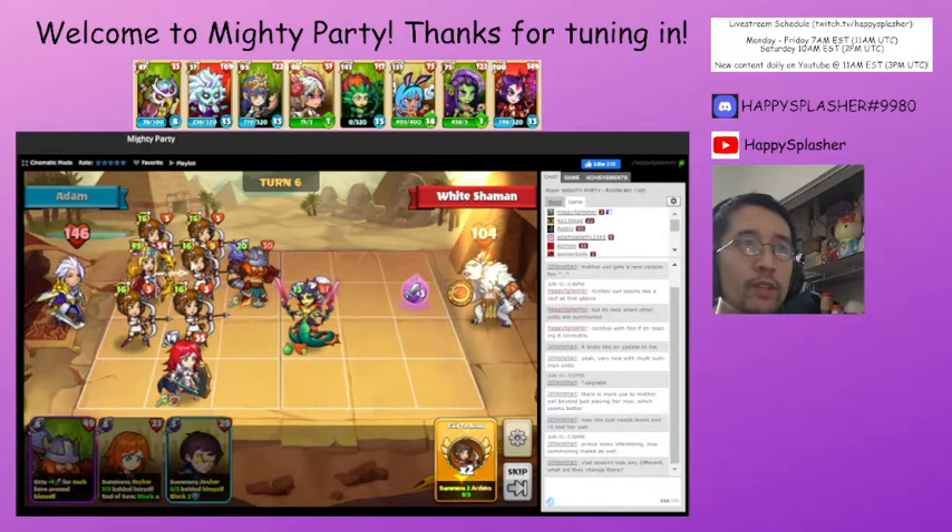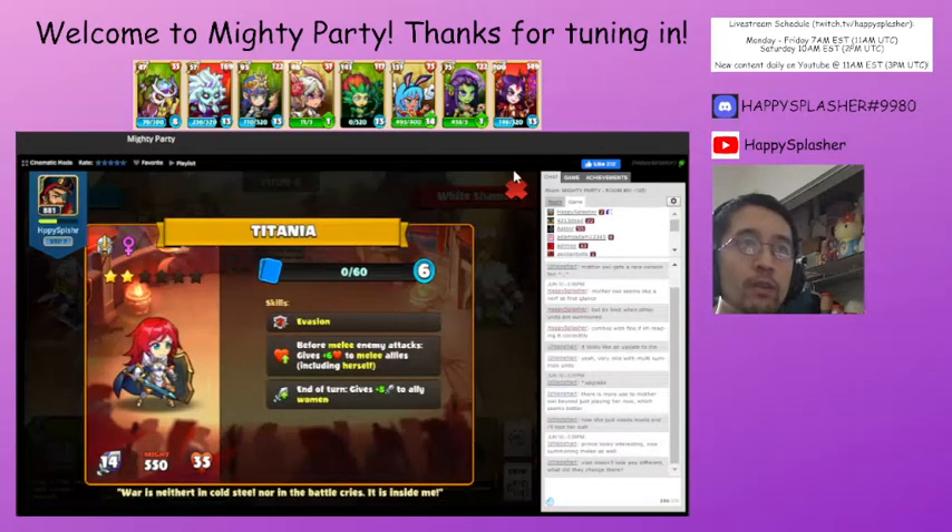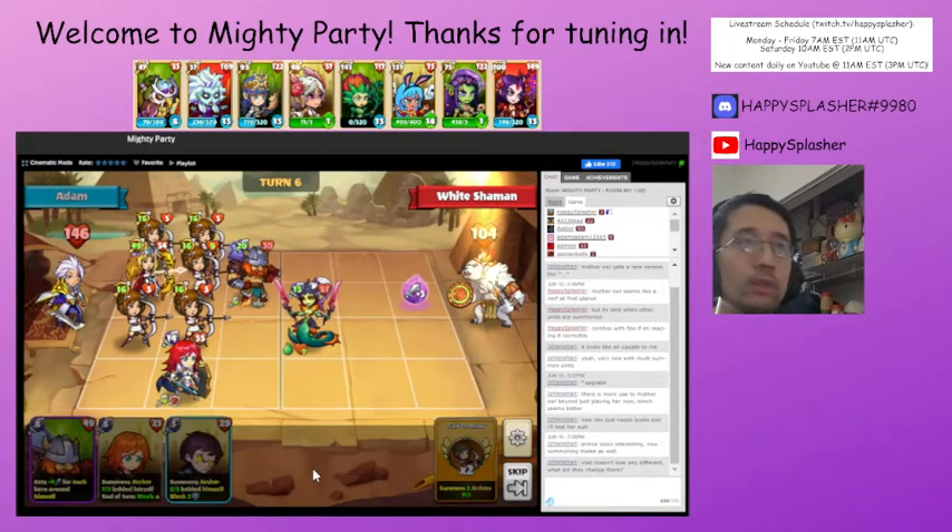As you can see, at the end of turn these units all got an attack boost — that's good. Next turn, if any of these spots open up, we'll do our summons and then summon this unit in order to go for an attack.